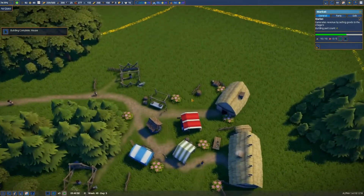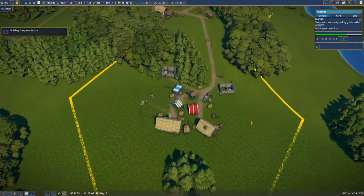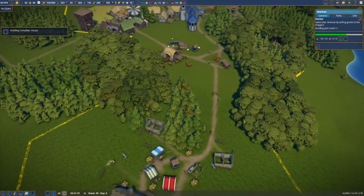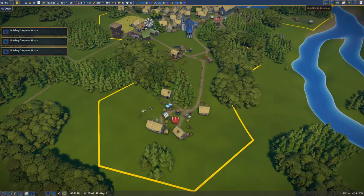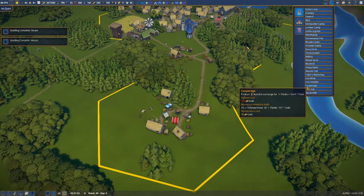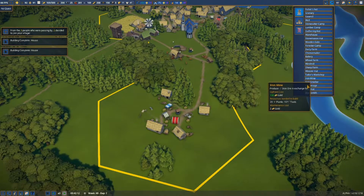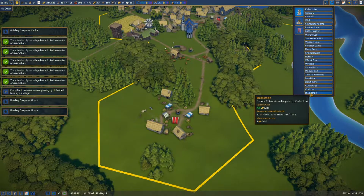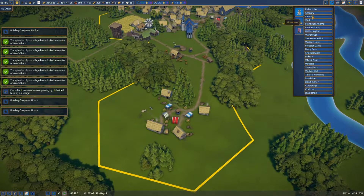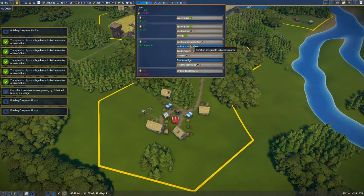We're getting a lot of houses being built around here now. But the more houses we build around here means the more jobs we need that are closer by. The splendor of our village has unlocked a new tier - bailiff's office and tavern! Anything else? Tavern wall as well.